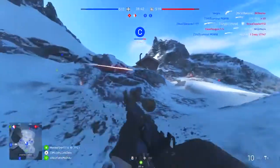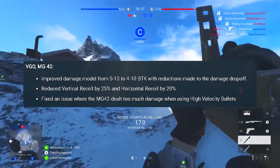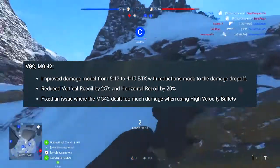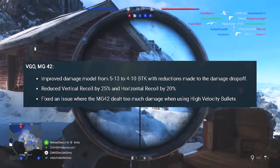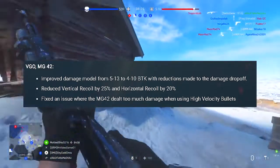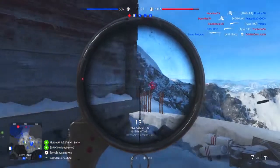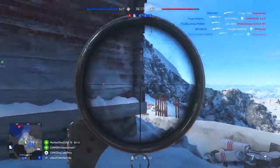On to some of the MMGs now, the VGO and the MG-42 will both get their damage model increased from 5 to 13 bullets to kill to now 4 to 10 bullets to kill, with reductions made to the damage drop-off. The high-velocity bullets on the MG-42 will also be fixed — apparently there was a bug where it pretty much gave you the old TTK back, which seemed kind of fun from watching videos on it.